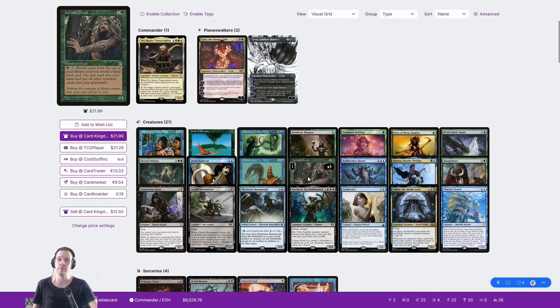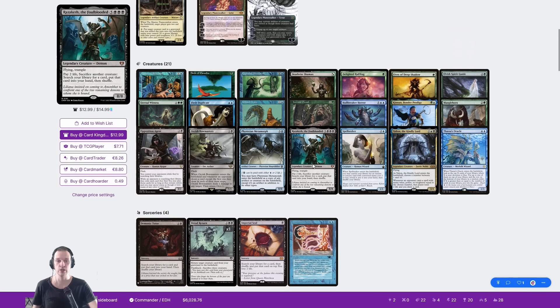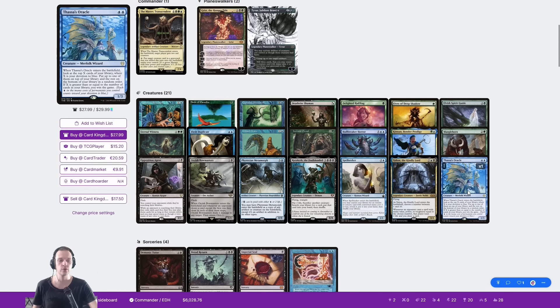We're playing a different build now. This time we're playing with Hermit Druid, Phasas and Dread Return, but also a Razzacaf combo basically — and together with some other cool stuff, obviously Tainted Pact and Consult for Phasas.